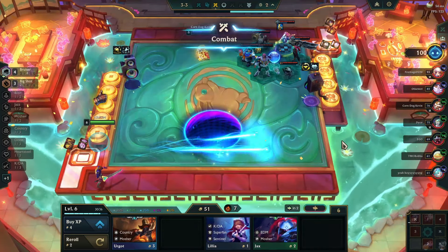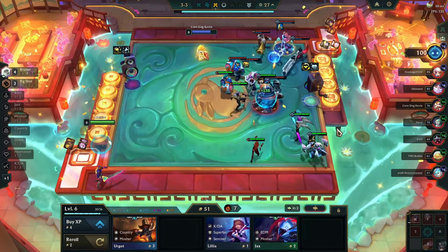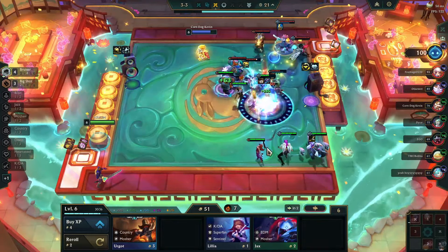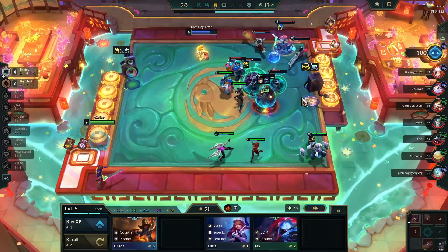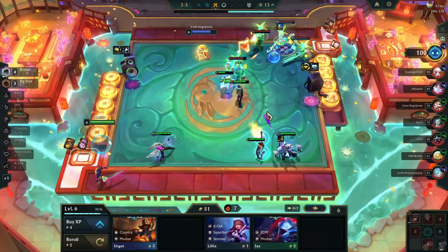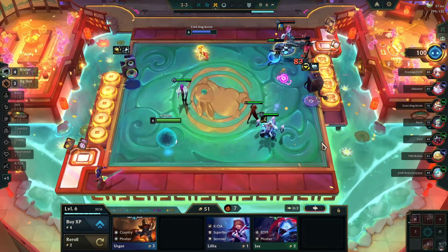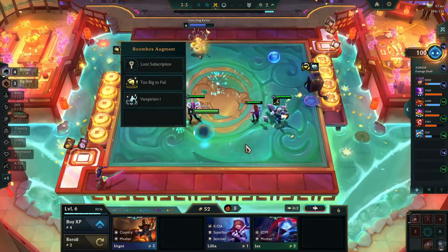We're chilling in this fight as well unless Nami somehow ramps up, but I think we should be okay - we don't have anti-heal but we have three Big Shot champions. Maybe Disco's just way too broken, who knows. Too Big to Fail - you got me. My Corgi has anti-heal though. Okay, never mind - this augment is just way too broken.